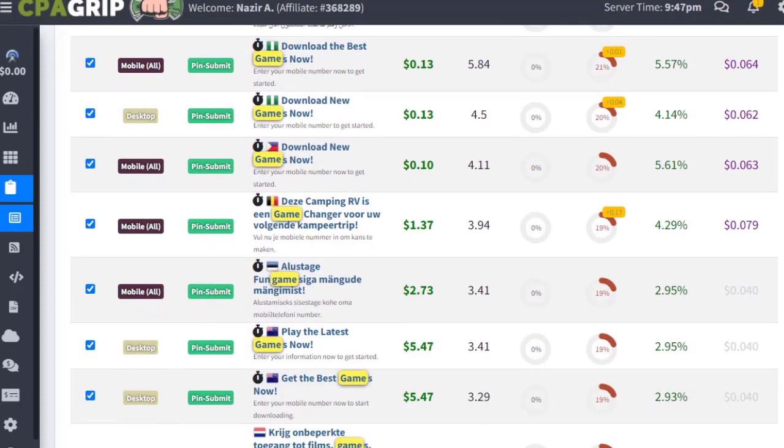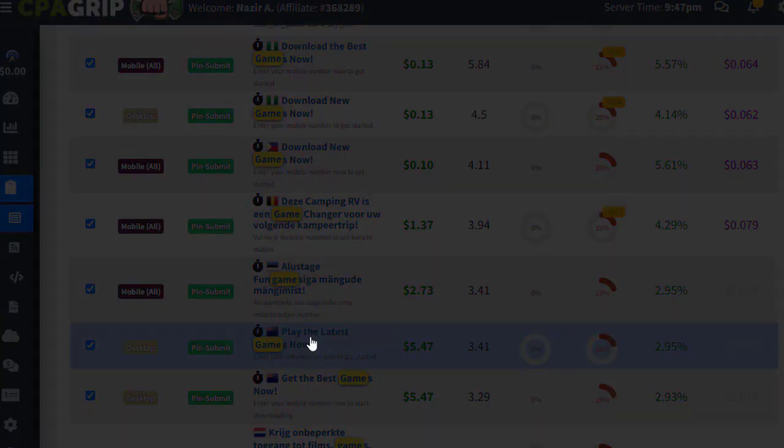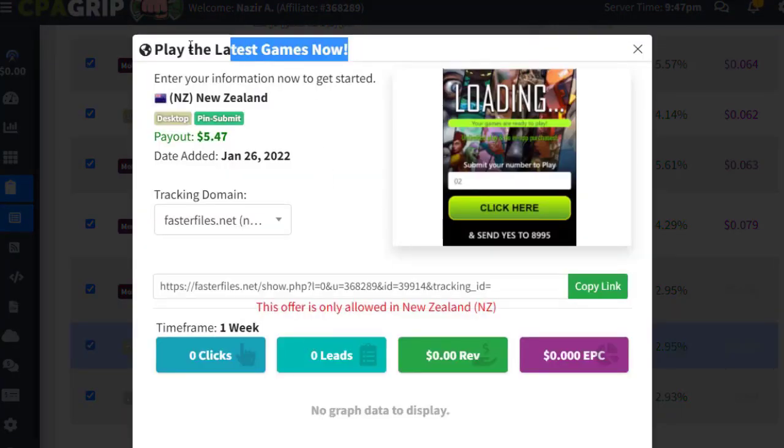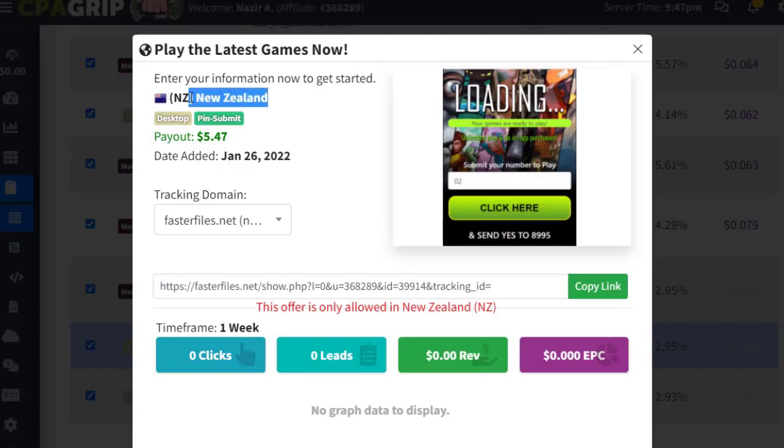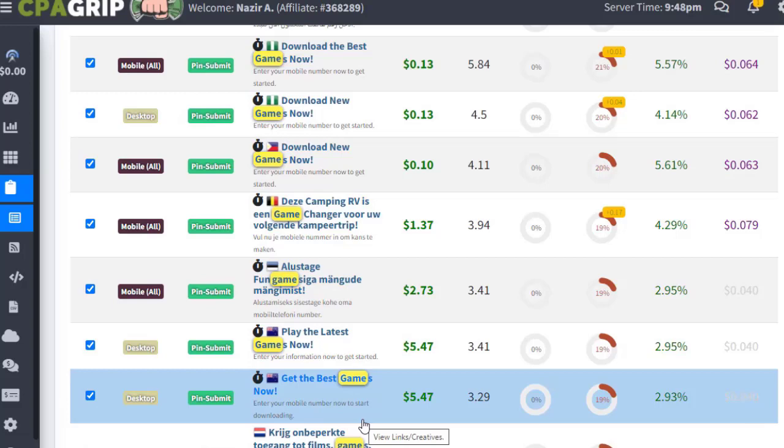The next step is to create a free landing page using Linktree. Copy each offer — for example, 'Play the latest games now' — click on it, copy the title, and go to your Linktree account. Use the title and mention the country it's for, like 'New Zealand,' then paste the affiliate link. Set up your Linktree with multiple country offers in the gaming niche.